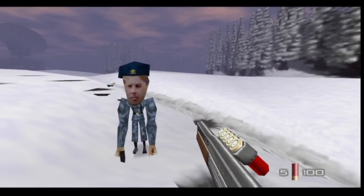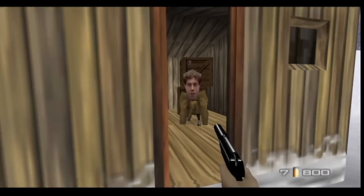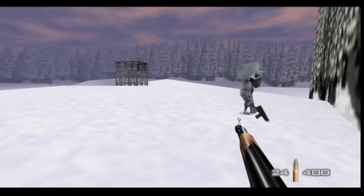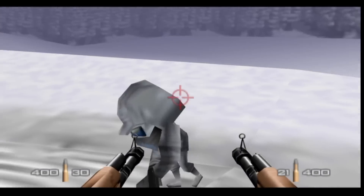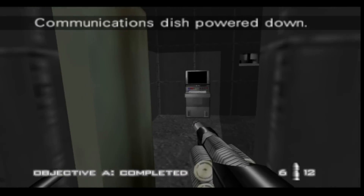So on Surface 1, there are two sets of guards: the default Siberian Special Forces, who look like this, and the Arctic Commandos, who look like this. There's also one other guard, a commandant, who I just want to mention for completion's sake. The Siberian Forces are already on the stage when you load in — they patrol the stage and spawn with snipers and Klobbs. However, the Arctic Commandos only spawn if you set off an alarm, and there are a number of ways to do this.